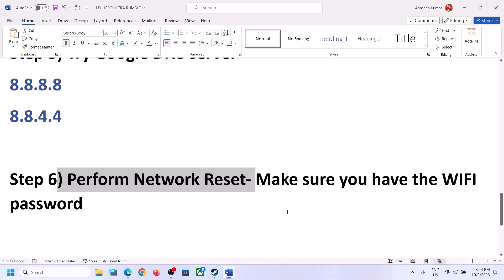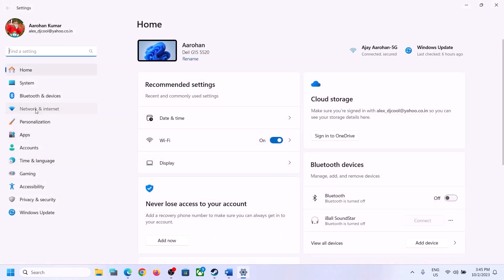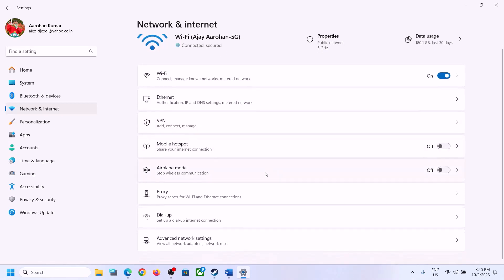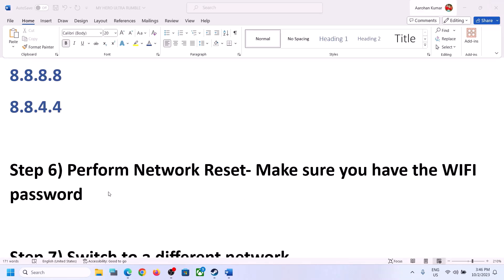The next step is to perform a network reset. Before you do this, make sure you have your Wi-Fi password, because after the reset your system will restart and ask for it when reconnecting. Open Windows Settings and go to Network and Internet. On Windows 11, click on Advanced Network Settings and then Network Reset. On Windows 10, scroll to the bottom of Network and Internet to find the Network Reset option. Click Reset now, then click Yes. Once the computer restarts, click the Wi-Fi icon, connect to your network, enter the password, and then launch the game.